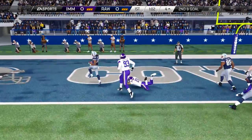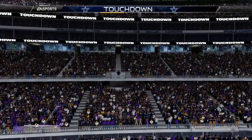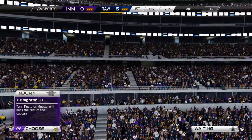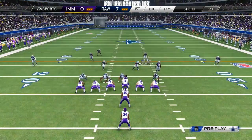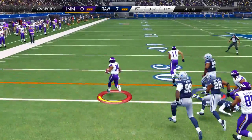We hit him with the outside zone one more time, step into the end zone to make it 7-0 early in this game. In addition to going up 7-0, Terrence Knighton — his best defensive tackle — will miss the rest of the season. He'll have to use an injury card to get him back on the field.